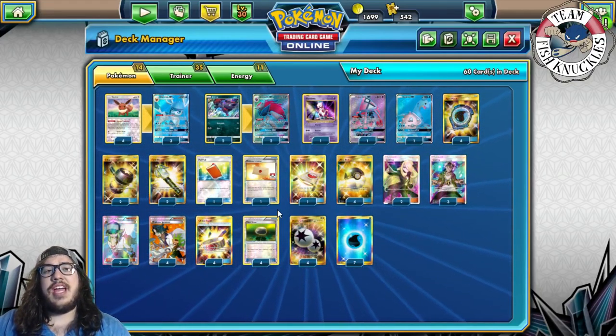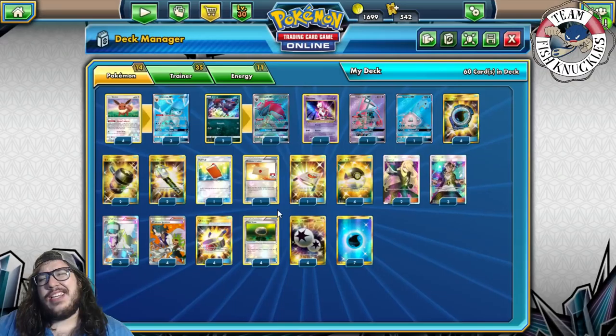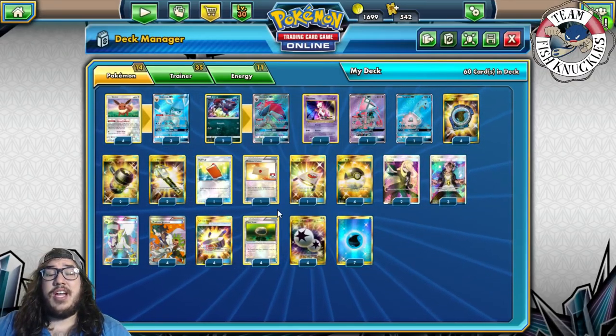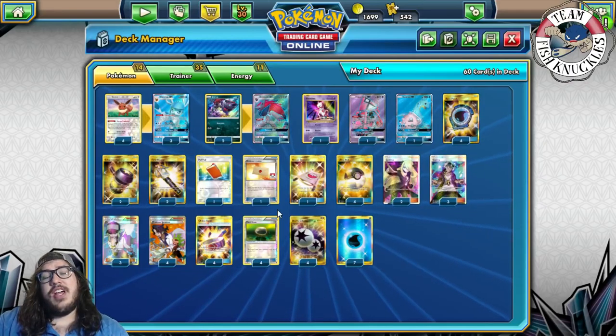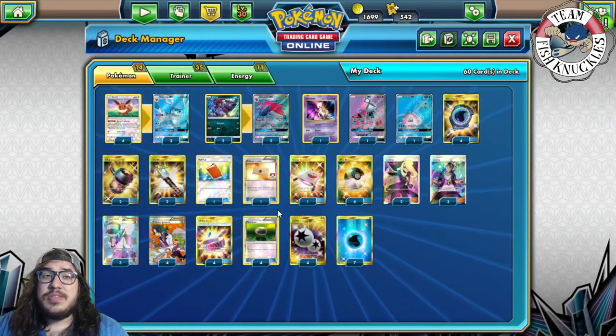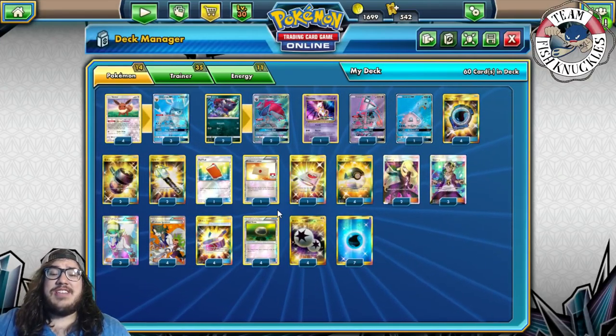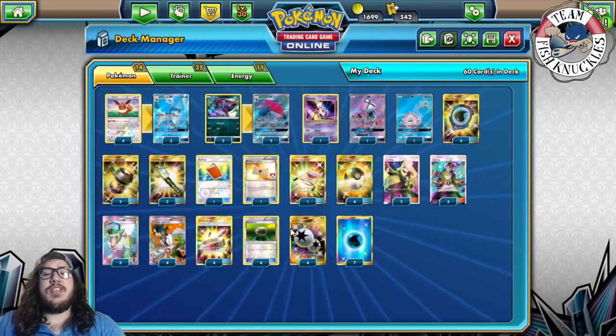This is Andrew Wamboltz's deck from the Charizard Lounge — link in the description. When he played at Collinsville he used Glaceon Garbodor, but now he's playing more of a Zorark variant because he doesn't expect as much Vikavolt and Magnezone. He thinks it'll be a lot of Zorark and Buzzwole decks, and this deck does very well against those.